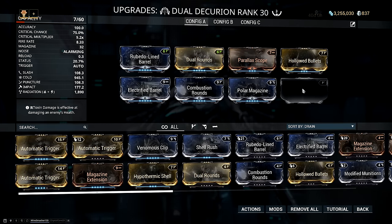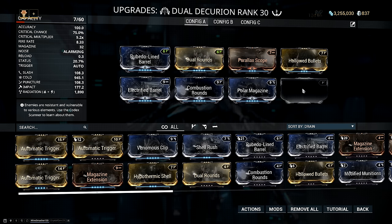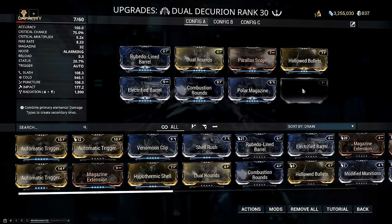The final slot is up to you — you don't even have to put anything in there. This is more than enough to kill the Profit Taker with any of the Arcguns. You can put Automatic Trigger for some fire rate, or Magazine Extension so you have more ammo, or as you kill the Profit Taker you're gonna drop some fancier mods so you can put them there as well.